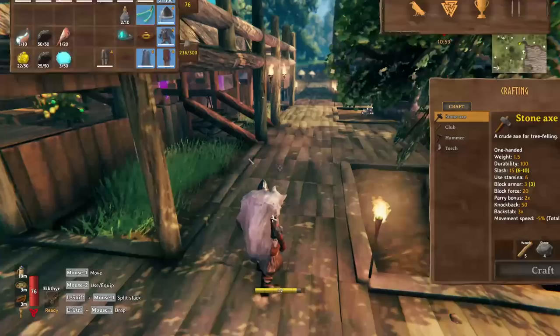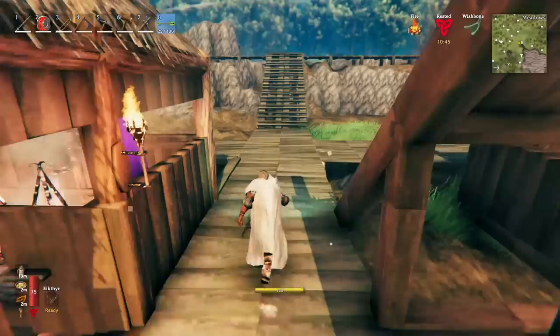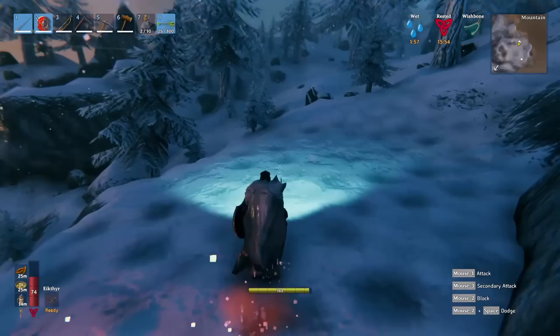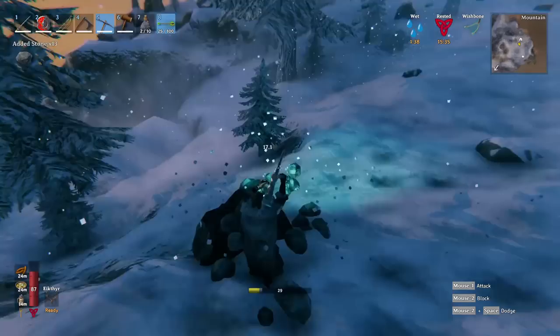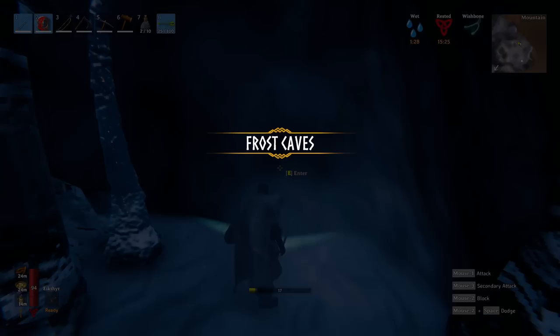We store our extra items and are now ready to head into the frost cave. I actually want to place a fireplace inside because it helps remove the wet debuff and gives us a rested buff if we need it. Let's go in for our first journey into the frost caves.